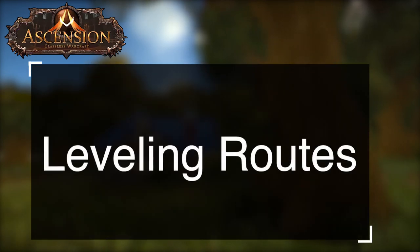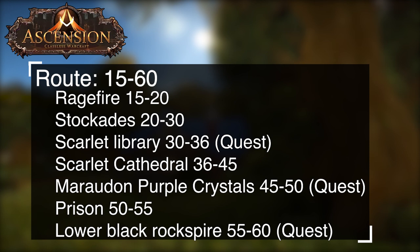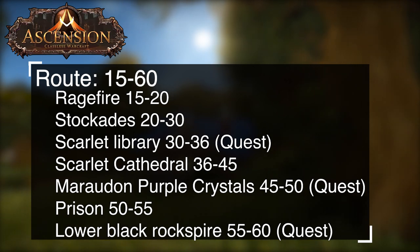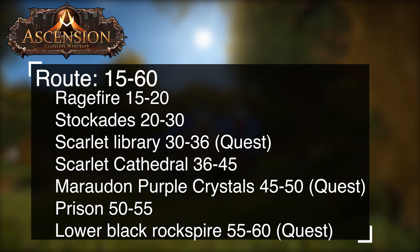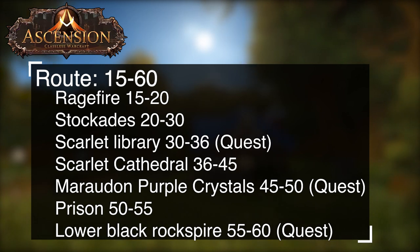Now that you're prepared to prestige and know what build you're going for from level one to sixty, let's talk about leveling routes. Once you've hit level fifteen, you're going to want to form a party and do a 15 to 60 dungeon run — this is the most optimal way to level. This route requires Book, Potion of EXP, and Aura of EXP, and works with both Horde and Alliance in your party. Start with Ragefire Chasm, then Stockade, then Scarlet Library. At Scarlet Library, take the quest for Alliance: Mythology of the Titans, and for Horde: Companion of the Fallen — don't turn in the quest until you're at the boss room. Next is Scarlet Cathedral, Myrdawn Purple Crystals — you want the quest Twisted Evils and pass it in before doing the boss. Then Prison — go until you hit level 55. Once at level 55, go into Lower Blackrock Spire and complete two quests: Operative Bijuu and Bijuu's Belonging. Once these are done, you'll be officially level 60.